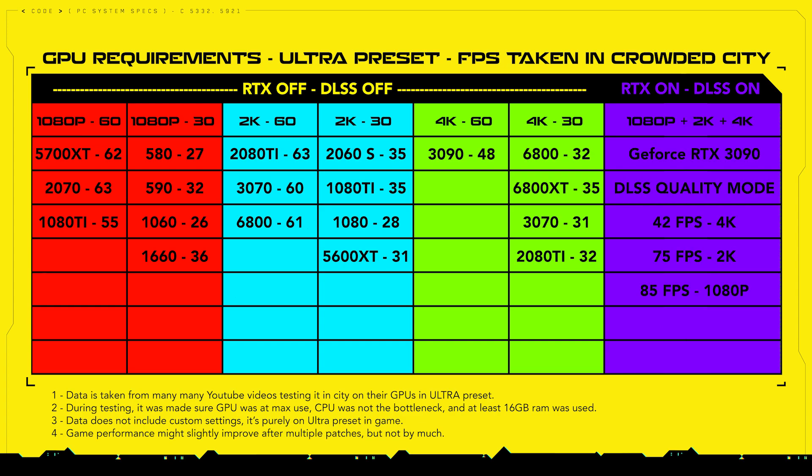Now let's look at ray tracing performance with ray tracing on and DLSS on, set to quality mode. The RTX 3090 will give you 42 FPS at 4K, but at 2K or Quad HD the 3090 gives 75 FPS — this is where you get smooth 60 FPS gameplay. For 1080p, the RTX 3090 with these settings gives 85 FPS. Cyberpunk is very, very heavy on the system.